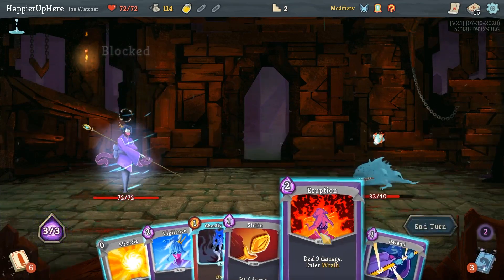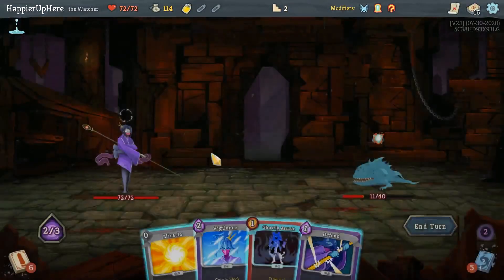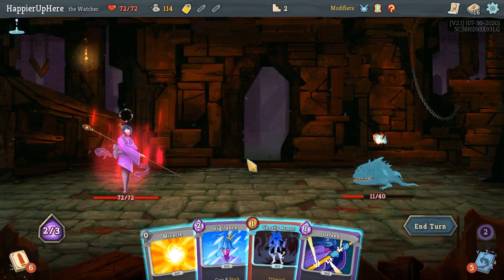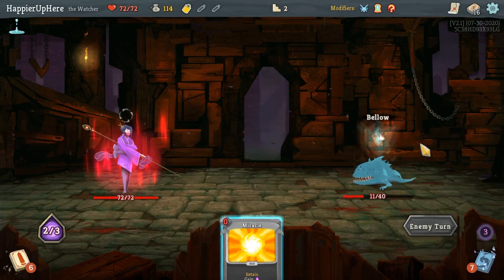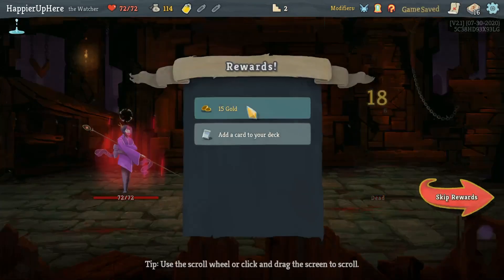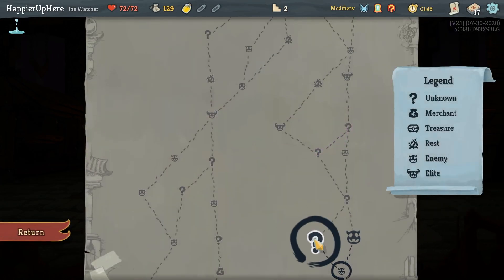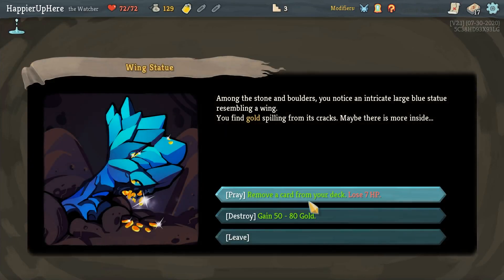Not getting attacked here. Eruption, Strike - it's almost guaranteed I should be able to kill next turn, so let's just wait. I just need two attacks.